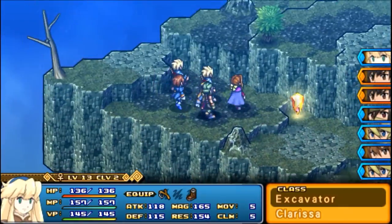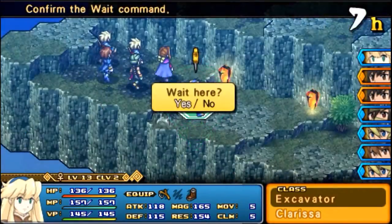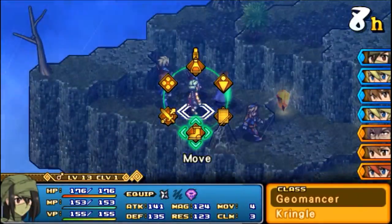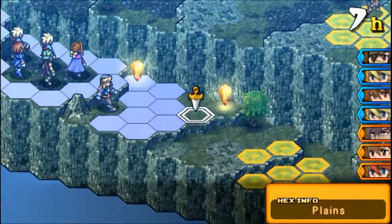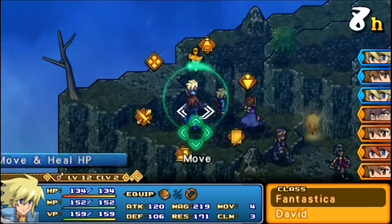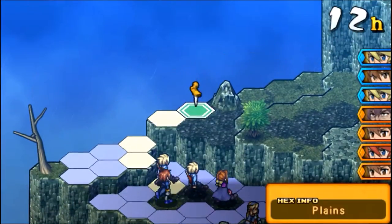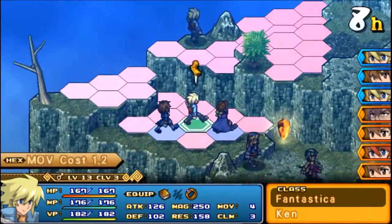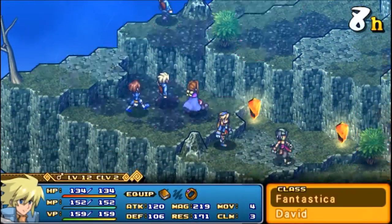We want to move Clarissa as far over here as we possibly can. One, because the failure condition is if Clarissa falls, you're screwed. But then secondly, because there's a treasure over there that I want to get. So keep on moving and grooving. With the Fantasticas, we're going to get them up on the cliff, because they have a pretty big movement radius.